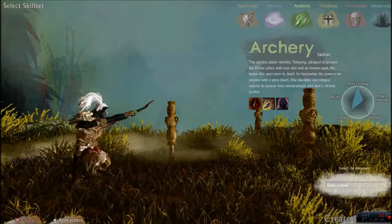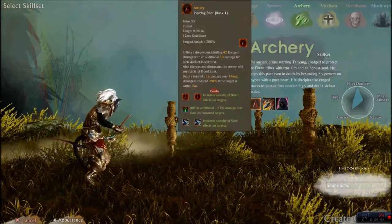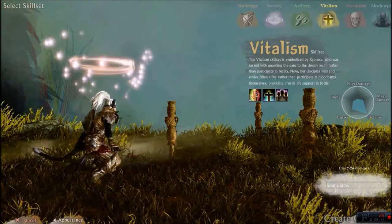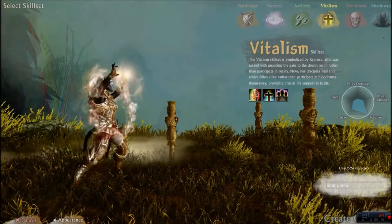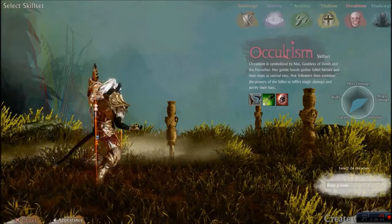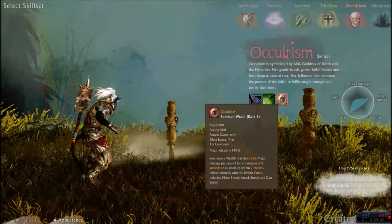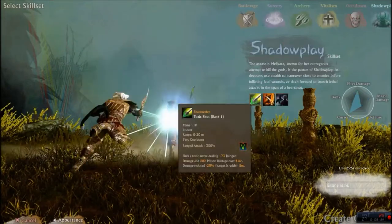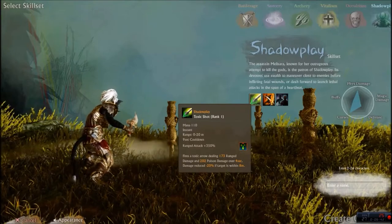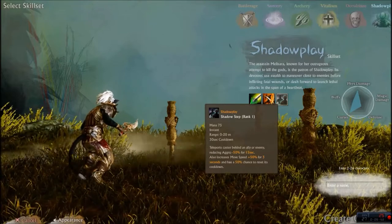Next we have Archery — the ancient plains warrior pledged to protect the Firin tribes with true aim and honest soul. Vitalism is symbolized by Kyripsa, who was tasked with guarding the gate into the dream realm rather than participate in reality. And we have Occultism, symbolized by Nui, a goddess of death and the hereafter — her gentle hands gather fallen heroes and bear them to eternal rest. And Shadow Play: the assassin Melisera, known for her outrageous attempts to kill the gods, is the patron of shadow play. Her devotees use stealth to maneuver close to enemies before inflicting fatal wounds, or dash forward to launch lethal attacks in the span of a heartbeat.